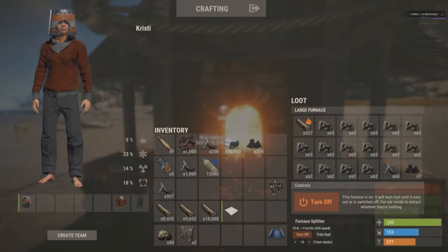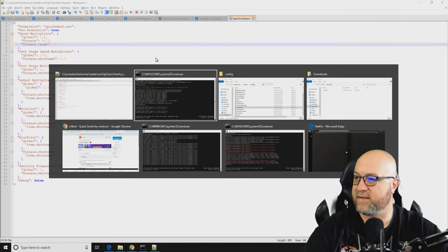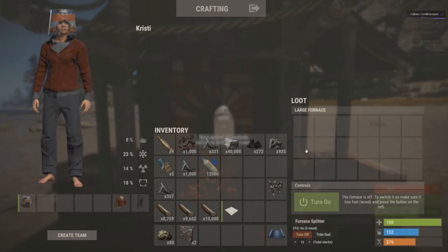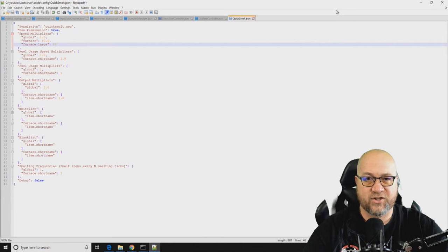To fix that, we go back into the config file and add the large furnace to our list of modifiers. We add 'furnace.large' and set it to 10 times smelt speed as well. Save, reload, and back in game we test the large furnace — ore is now smelting at 10 times speed, just like the small furnace. We can burn through a stack of a thousand metal ore in under 45 seconds.